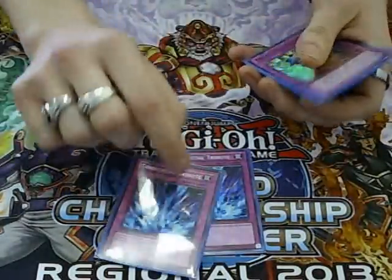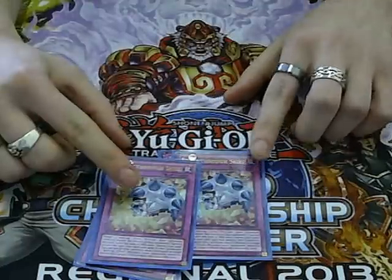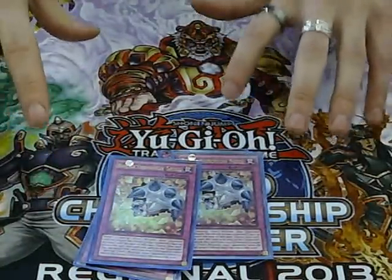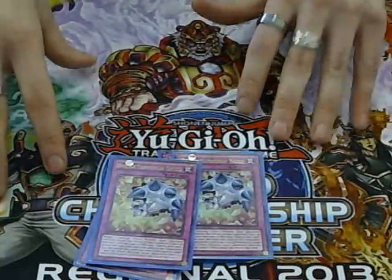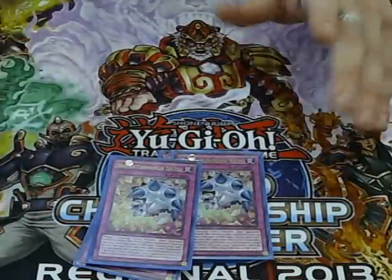Then we've got 2 Torrential Tribute and 2 Breakthrough Skill. Breakthrough Skill is like Fiendish Chain — as I'm running Lightsworns I mill a lot of my cards over. And in this format, a lot of Inzektors, Dolkkas, Laggia and stuff that activate on your turn — you can negate them and get a plus off your turn, which is really good. So it saves you a lot of times.